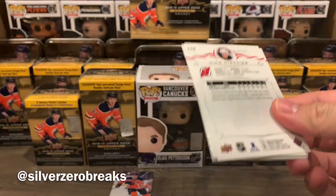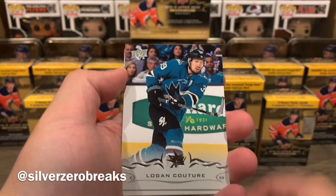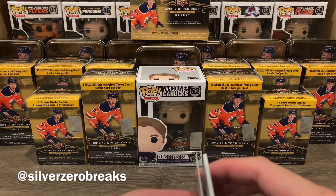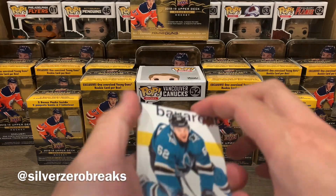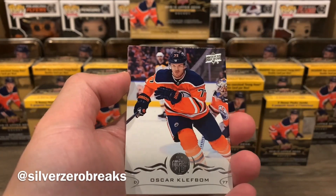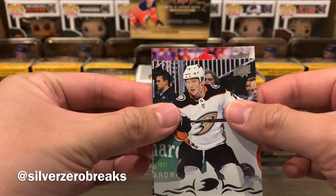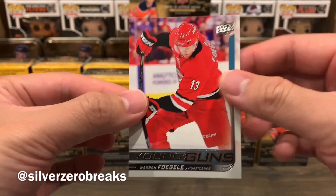Last unopened pack until we go for the one with the Young Guns inside. We have Erik Johnson, Christian Dvorak, Logan Couture, Evgeni Dadonov, and Niko Mikkola. On to the last pack with the potential Young Gun inside. Though not looking particularly promising: Kevin Labanc, Alec Martinez, Oskar Klefbom, Brandon Montour — and we got a Hurricane. Is that Warren Foegele? Warren Foegele Young Guns!